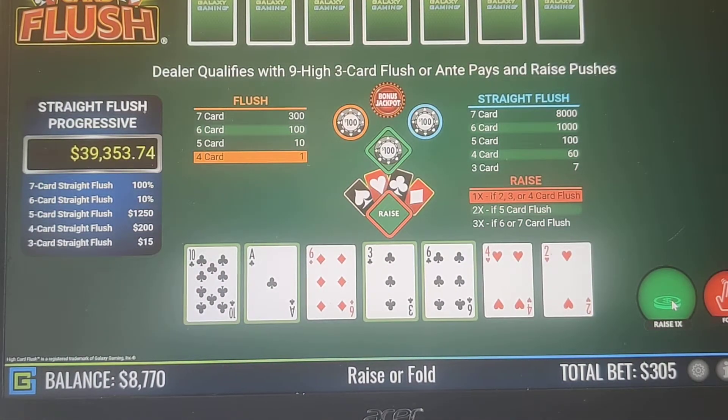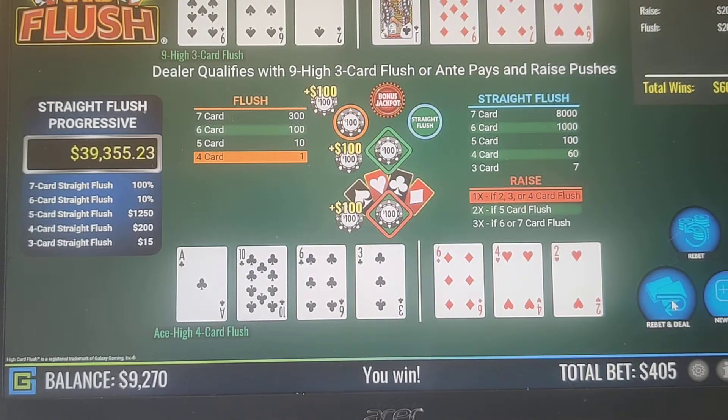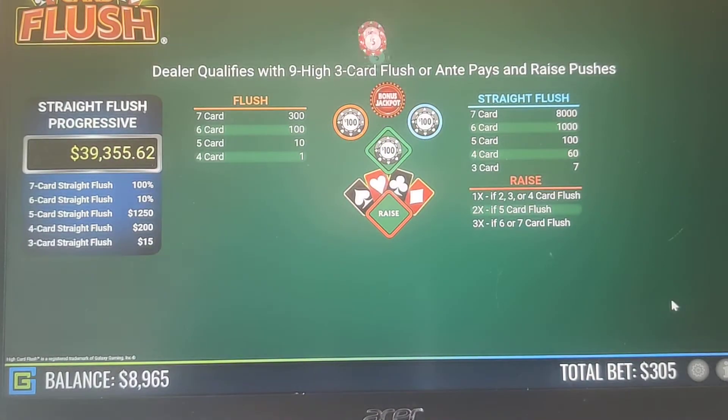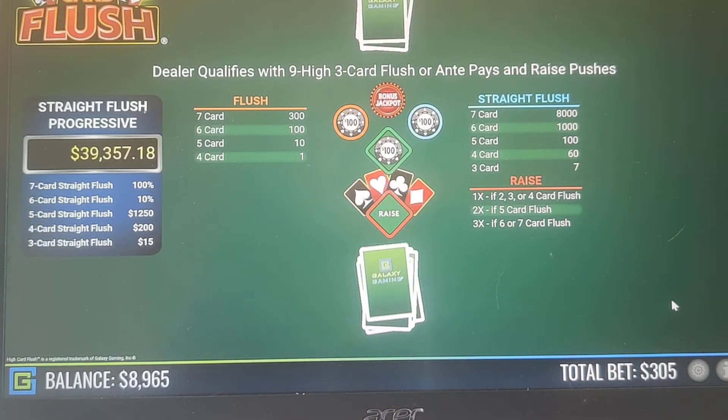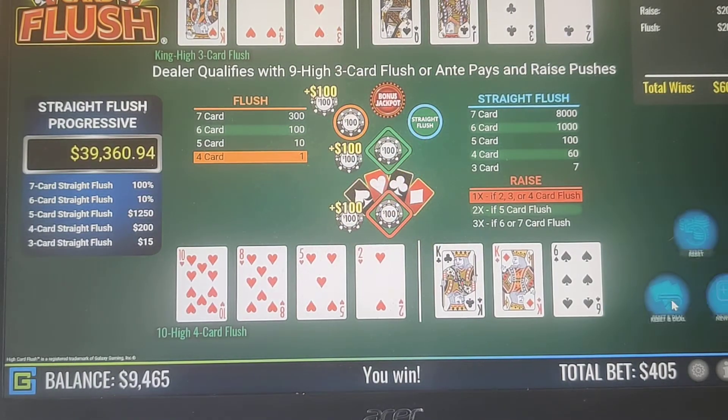Now we have a 4-card flush here so we're definitely keeping that. Another 4-card — we're going to do the 1x raise on this one. We won that even though the dealer has a King-high 3-card flush, because we have a 10-high 4-card flush, and the 4-card will beat the 3-card regardless of what the dealer has.